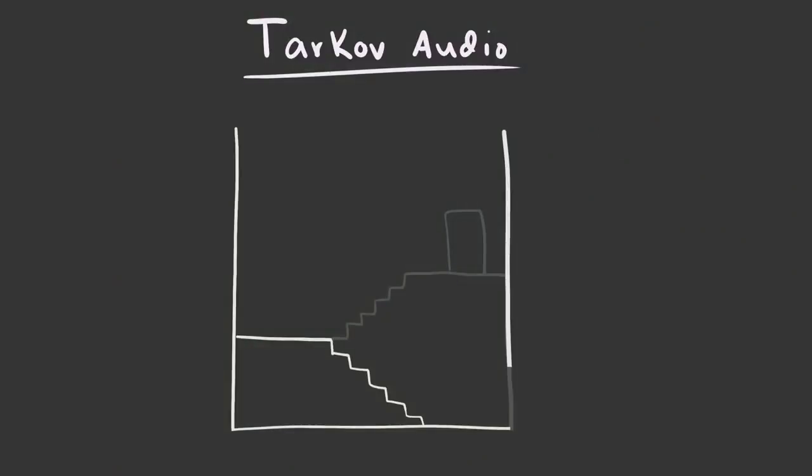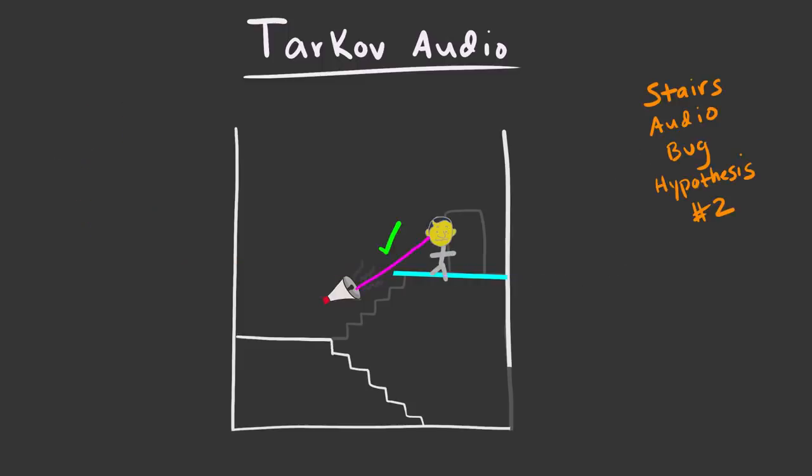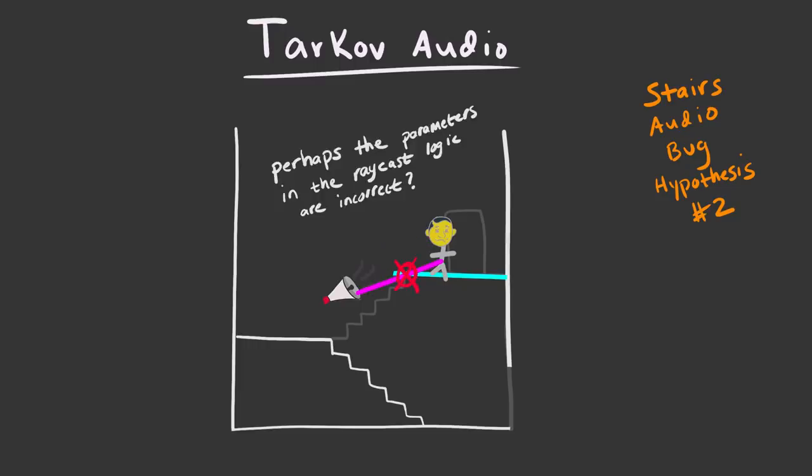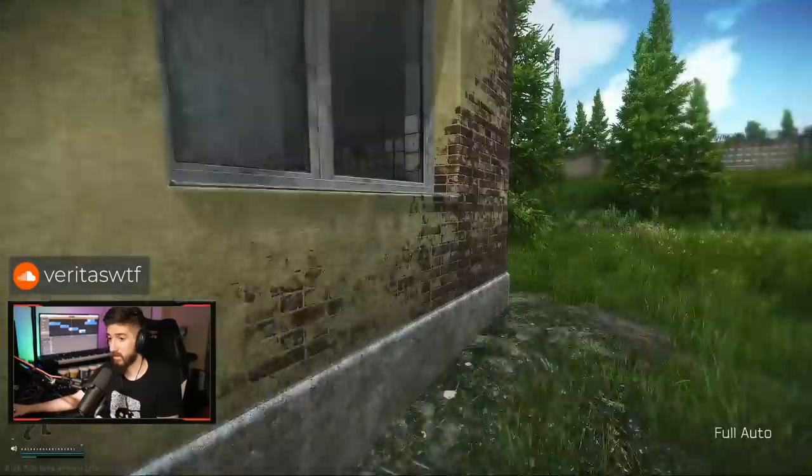Now onto the issue with stairs. I don't know the exact cause, otherwise I would have told BSG years ago, but I can think of a couple of potential causes. The first is that the manually placed occlusion layers may extend into the openings of stairwells between floors, resulting in the game behaving as if there's a solid wall in the stairwell — which would block the sound, making some people effectively silent until they're one or two steps away. Another possibility is a bug with their raycasting logic that fails to properly identify when an intersection occurs for a horizontally oriented occlusion layer.